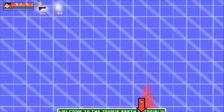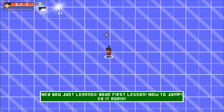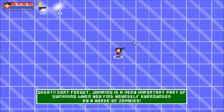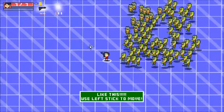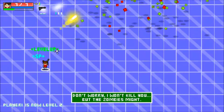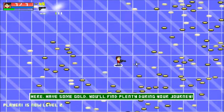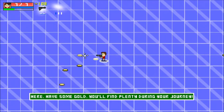Press A to continue. You just learned your first lesson: how to jump. Jumping is a very important part of surviving when you find yourself surrounded by a horde of zombies. Right trigger is to shoot, right stick is to aim. And we'll get some gold — I bet it's not that generous once you're actually playing.